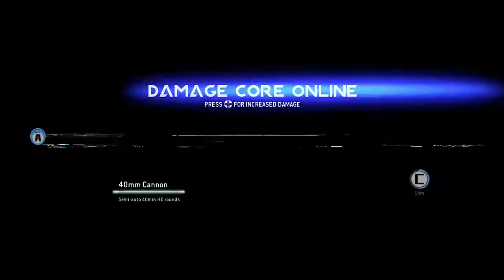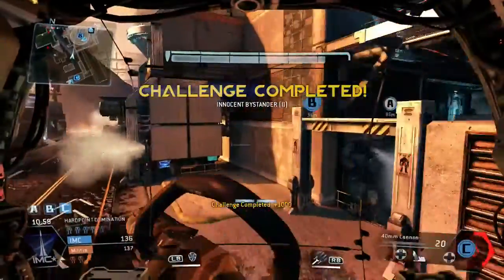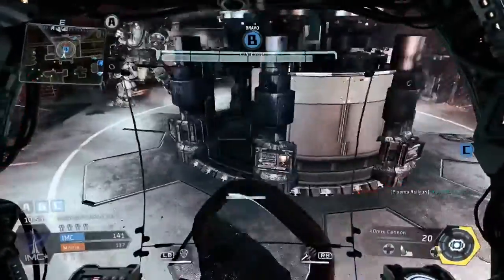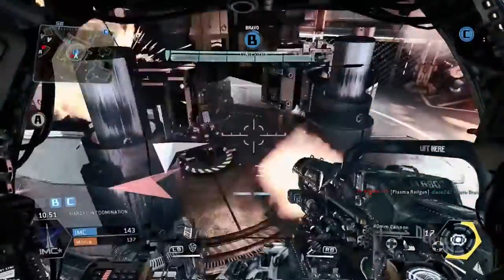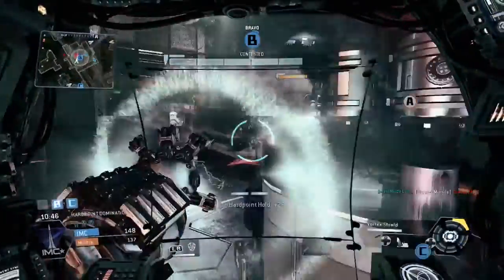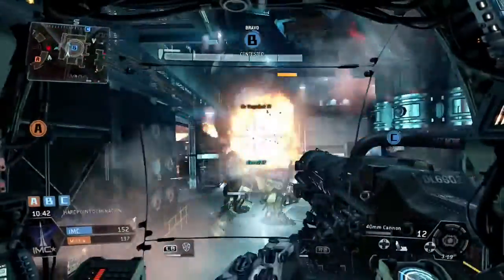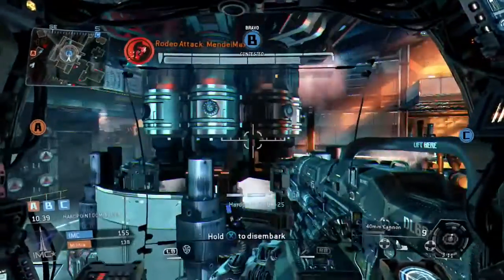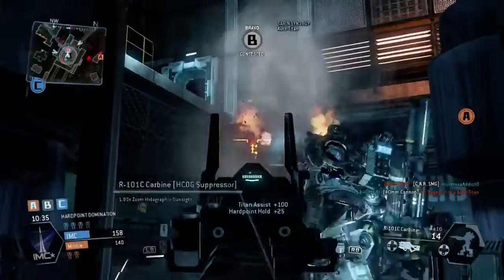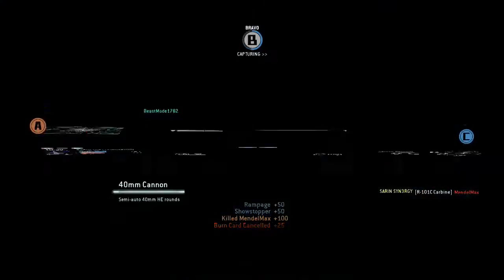Heading straight back into the Titan because that area seems cleared out anyway — got increased damage core. I actually thought that was one of my Titans, which is why I wasn't engaging it at first. I should have had more damage done to me there. Going to help take out this Titan straight away — I've got a rodeo attack so I need to depart. He tried jumping off but he can't manage it.